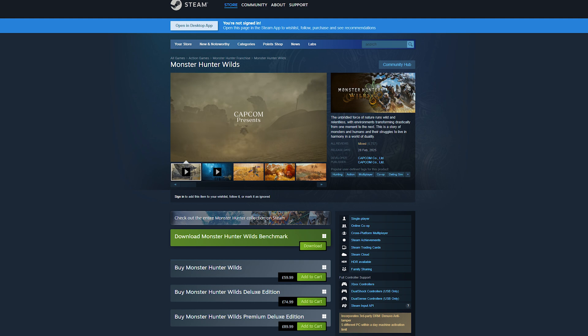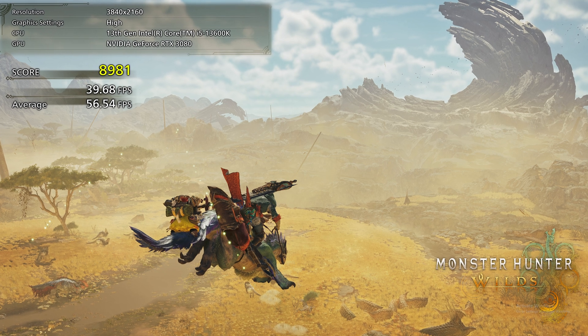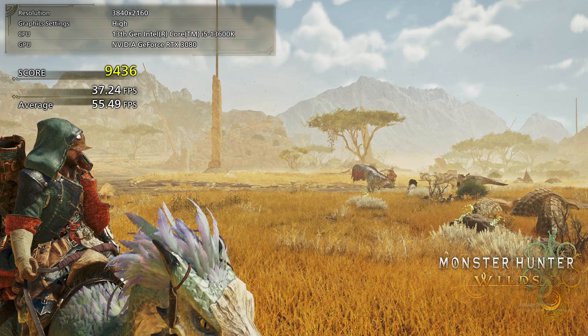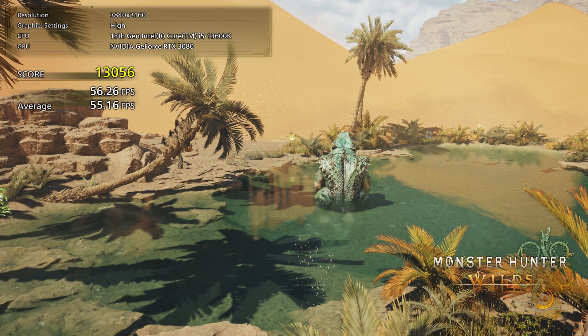Moving on to the PC requirements — Capcom have released a PC benchmark tool that can be downloaded via Steam to test your current rig to see how well it will handle the game. If you find that your PC struggles, do not fear, as there is still time to upgrade your PC ready for the game's launch. The system requirements for Monster Hunter Wilds are super detailed, which makes it much easier to understand what sort of performance to expect from four different PC hardware configurations.